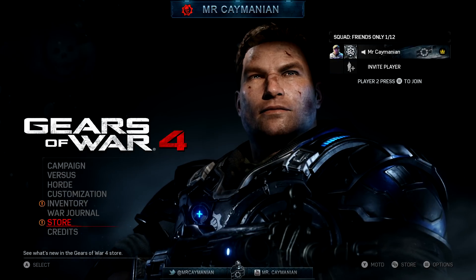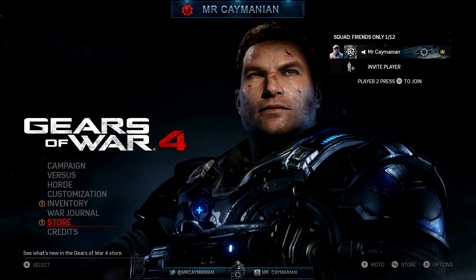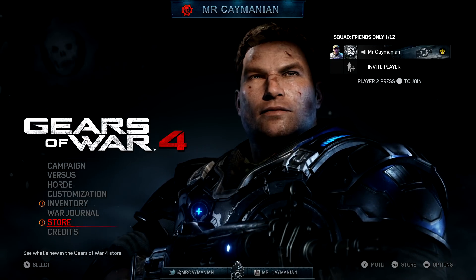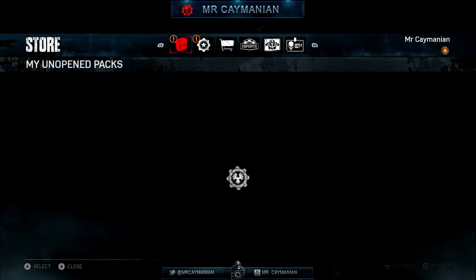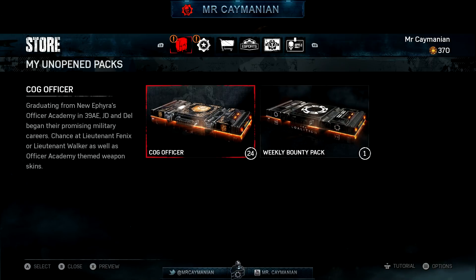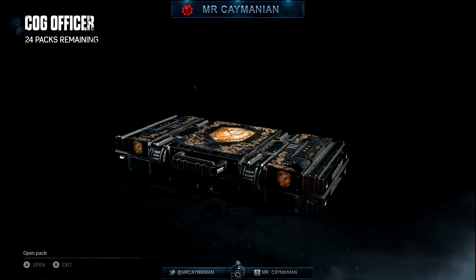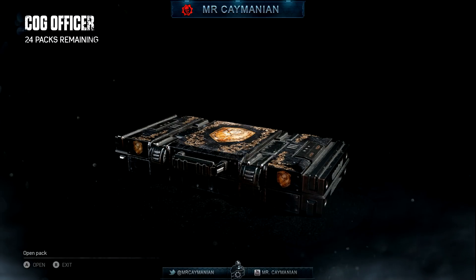In my opinion, these characters Dell and JD should have looked like this in the campaign — go fight against the swarm. Their armor looks Gears of War like, this is how Gears of War is supposed to look. But in Gears of War 4 campaign they look like outsiders with COG gear on. Anyway, this is the COG Officer Gear Pack — we're going to be opening up 24 COG packs. Look at that casing, that is where it's at.